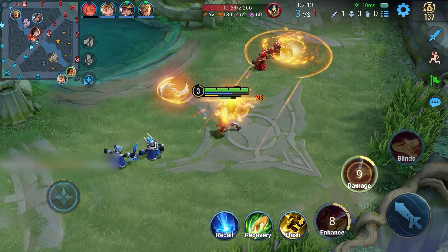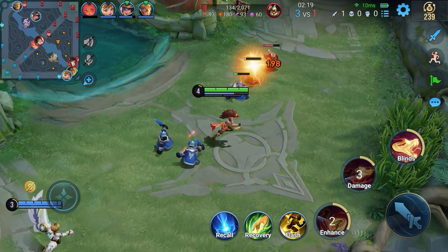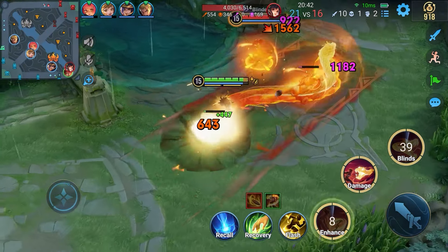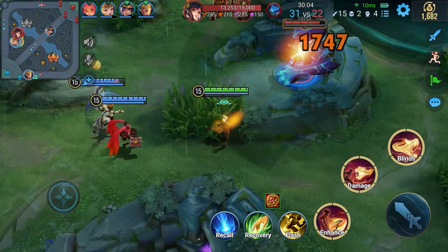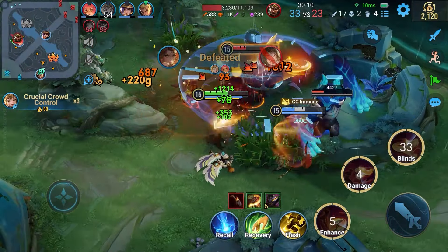Luara's damage in the early game is quite low, so she should prioritize staying out of the way and farming. After unlocking her Ultimate at level 4, her blind effect and two Serpent Blades increase her survival and damage output. After becoming fully equipped in the mid to late game with high critical hit and high attack speed, her damage potential is greatly increased, combined with the damage output from her two Serpent Blades to finish off the enemy quicker.